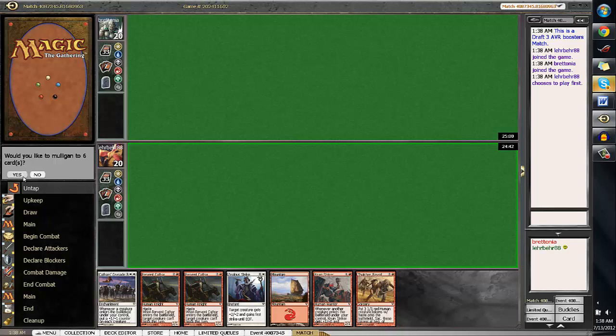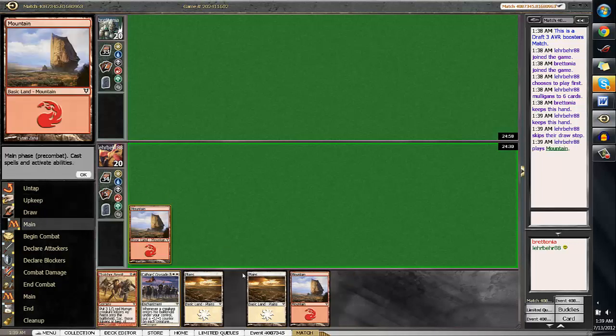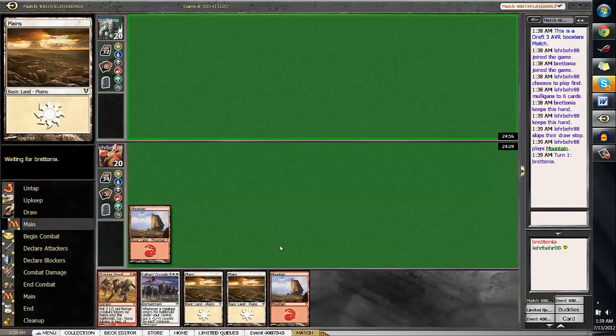Sadly, we won't be able to keep this hand with only one land. This hand is okay, I guess. This hand really isn't keepable, but we might be able to draw out of it. So I'm not going to mulligan to 5 considering we're on the play. And most of our deck is creatures, so I expect to draw some before we hit Cathar's Crusade, hopefully.